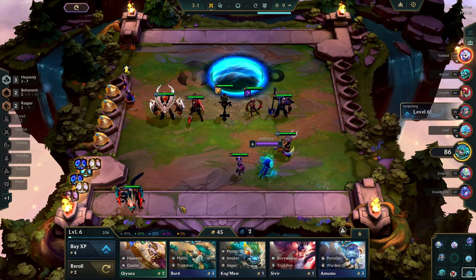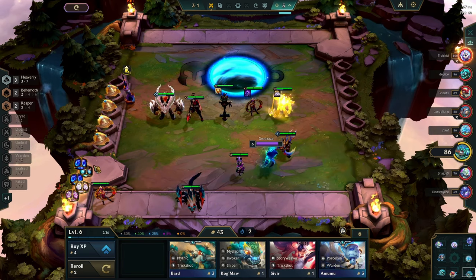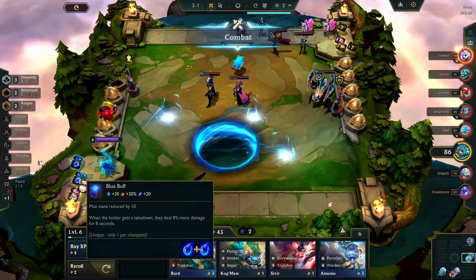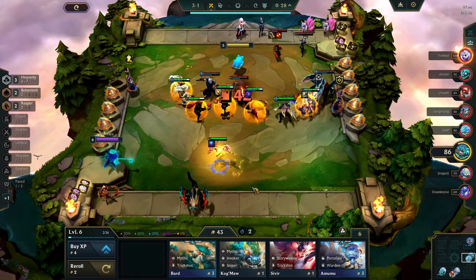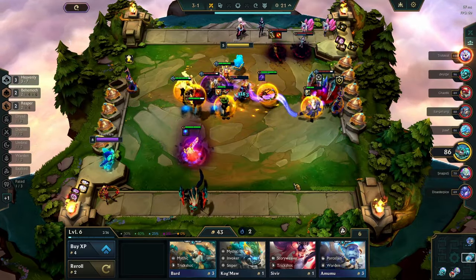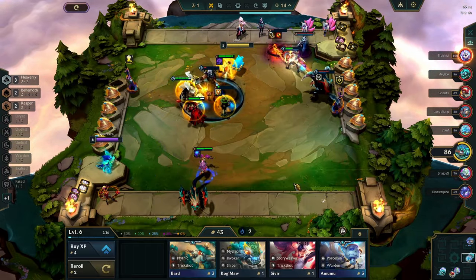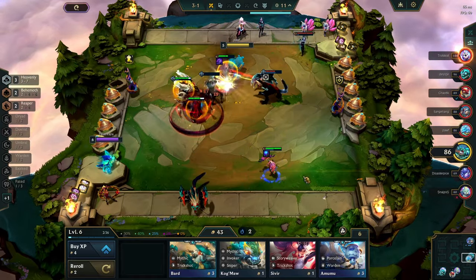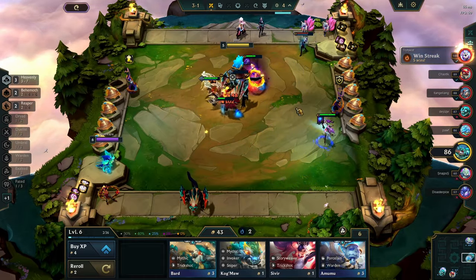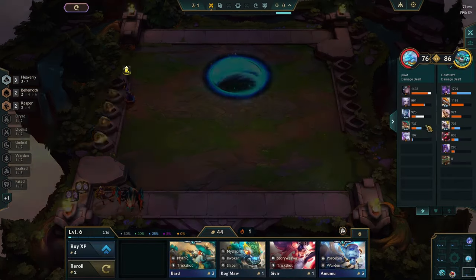Let's go like this — back to being safe. Give Yorick this item. Give here the blue buff — this is a very good blue buff carrier here. Still going strong, this is looking like a win. Kidred did very good this fight, and that's very good for what I want.